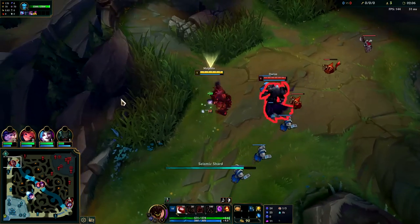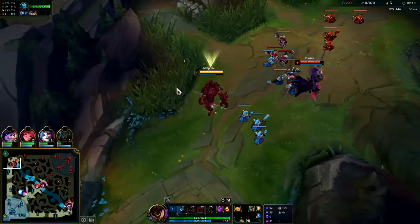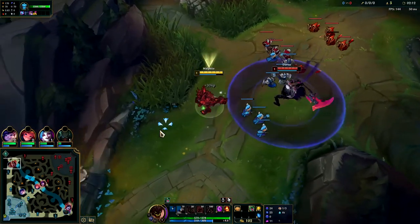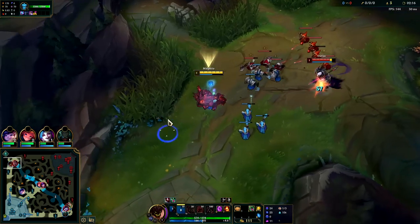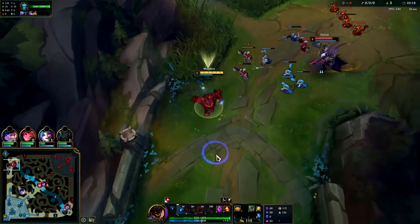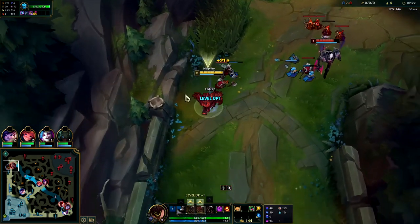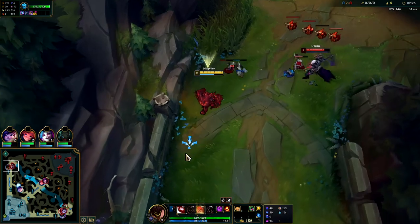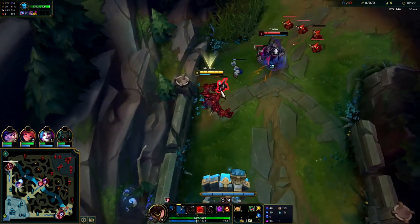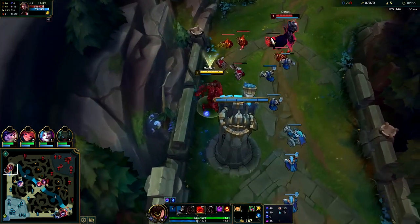We're going to use Corruption Potion and hit him with a Q since we took a bit of damage. Sometimes you've got to give up early minions on Malphite — there are a lot of nasty top laners who can all-in you, especially if they have Conqueror or Lethal Tempo. You can't fight to the death in early levels; you've got to be patient. Malphite power spikes decently at level three but mostly at level six.